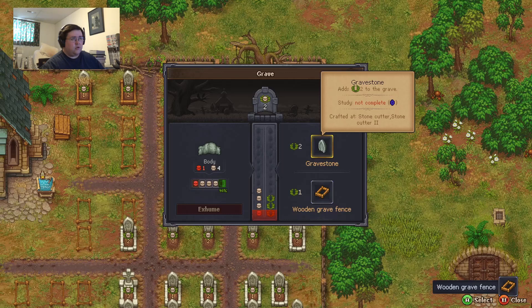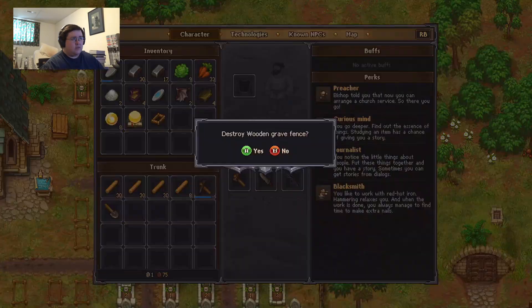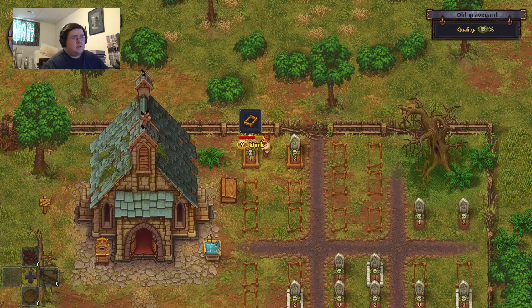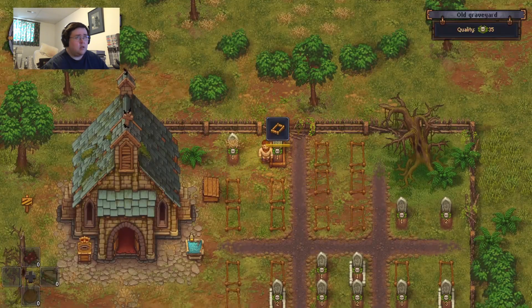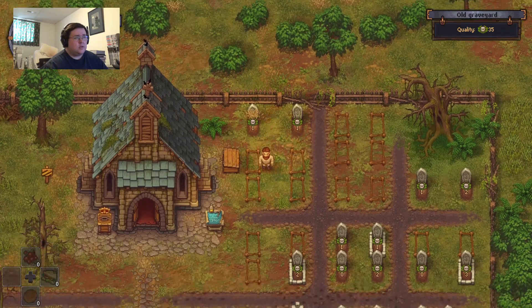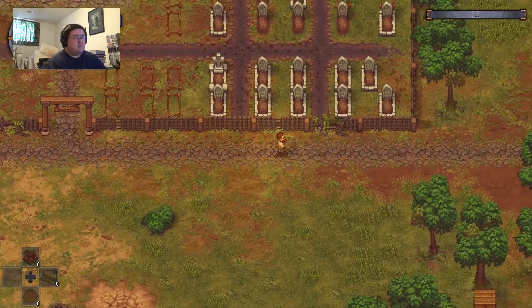Destroy all of these. Here we go. Rip that out. Rip this one out. That one needs replacing, so I should get the stone repair kit thing.